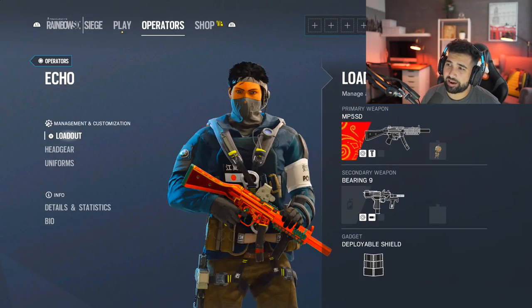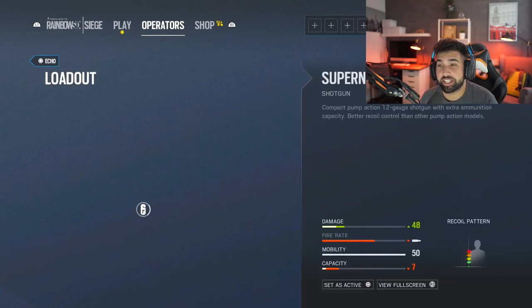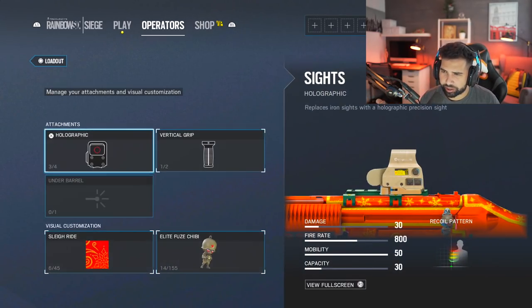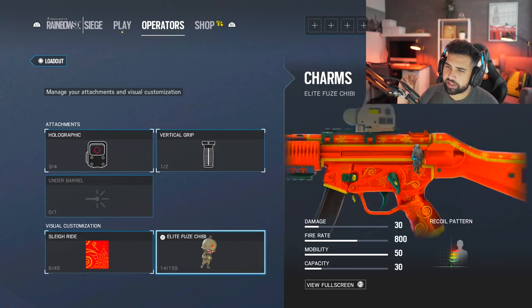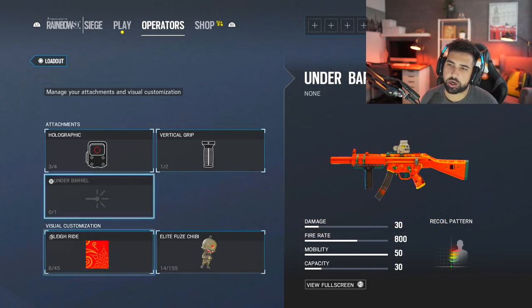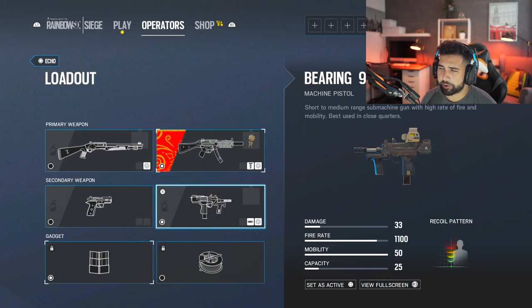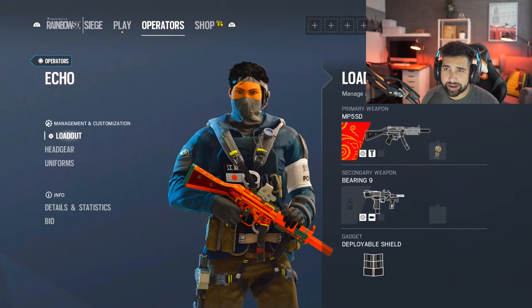This is what I have for him — let me just point out that this guy is one of the coolest looking dudes in the game. He looks like some type of ninja warrior. I got the MP5 with the suppressor — it already comes with the integrated suppressor — and the brand new Christmas skin, plus the elite Fuse chibi little charm, which is one of my favorite charms right now besides the Ghost one. Then I got the secondary Bearing 9 with a deployable shield, and that's it.